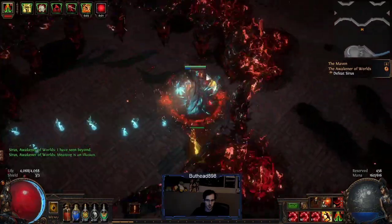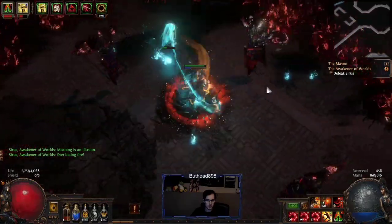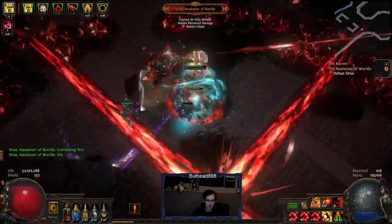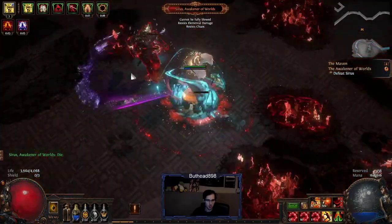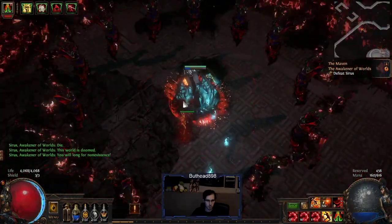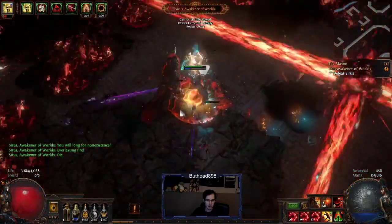I didn't realize we were on the final phase — I wasn't paying attention over here. Our damage is still really bad though. At least the bleed is not as bad. His death beam actually doesn't hurt us — yeah, I can face tank it. We need attack speed for our build for sure. I think once we get attack speed, our build will be much better. He's dead.